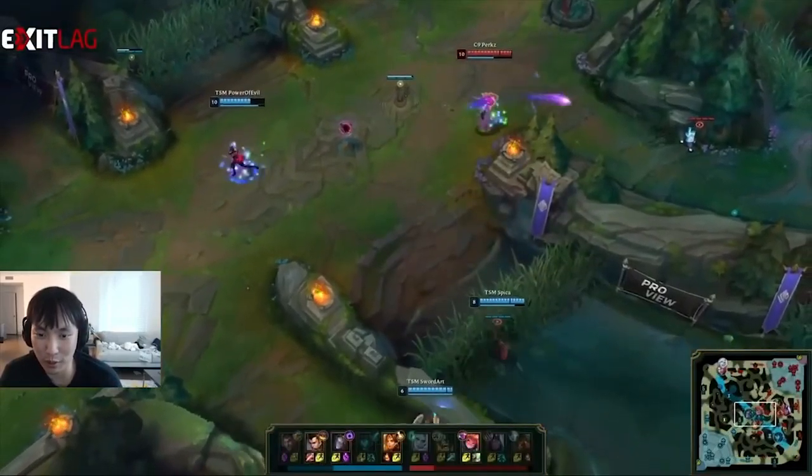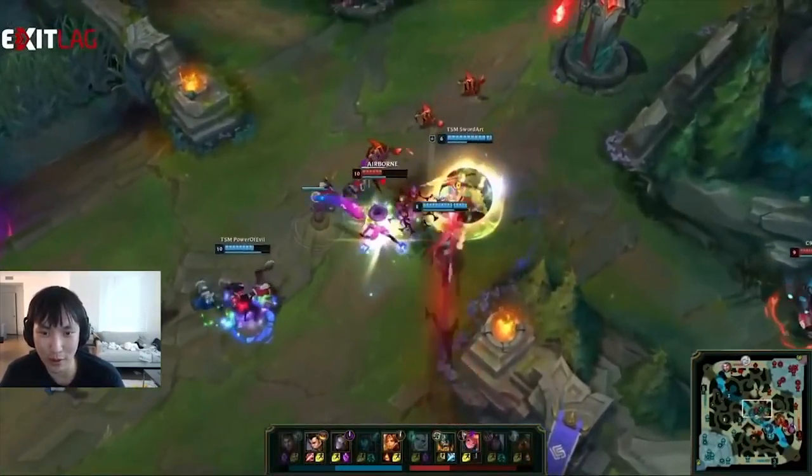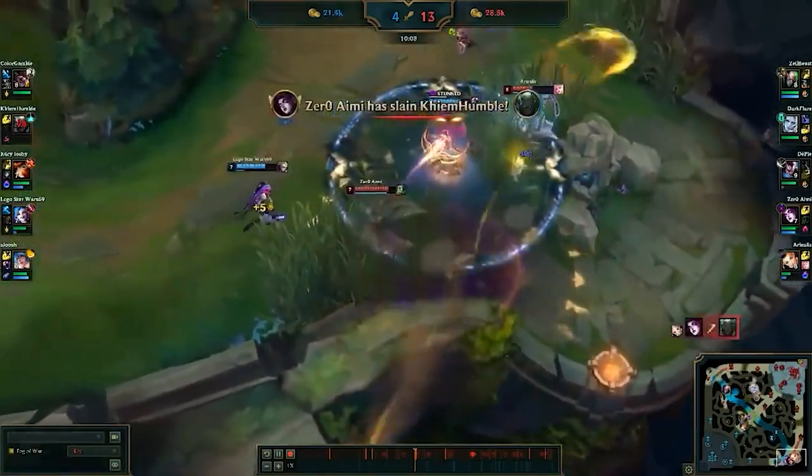Doublelift explains: he learned from watching Faker that really high DPI is actually good because it lets you positionally change your mouse fast. If you're aiming a skill shot and want to flash backwards, having really high sensitivity helps a lot. He also noticed that the best mage players aim their cursor really close to their champion rather than over-aiming past the enemy. The closer your cursor is, the easier it is to adjust and change directions — you have to move your mouse a lot less. As long as you can control that level of speed and you're not overshooting, higher DPI can work well.